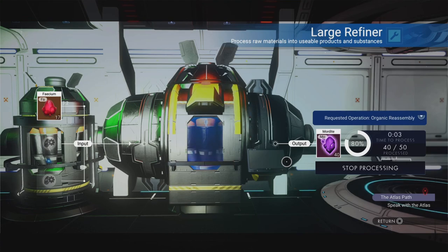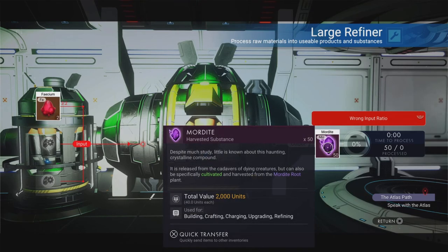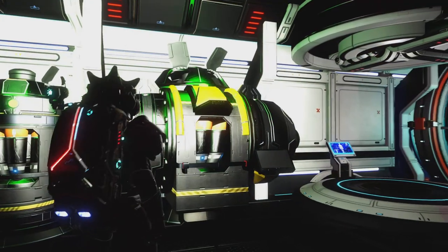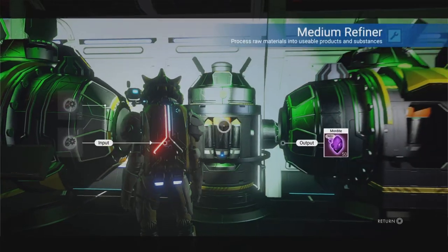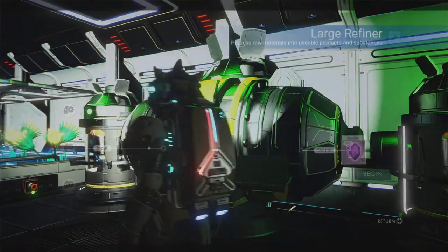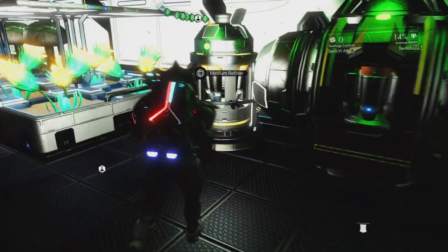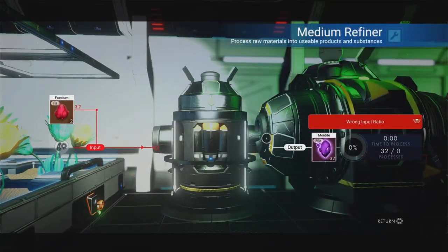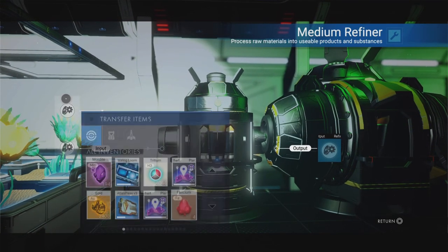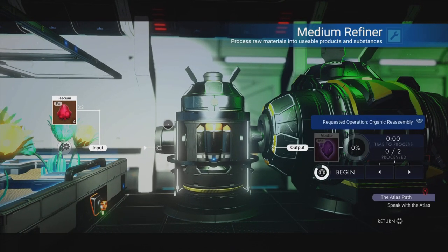Mordite is almost like a creature-type substance — if you kill a creature you're going to get mordite, it's sort of leftover creature deposits. So killing creatures you can get mordite, which means you can miss a step if you want: rather than feed the creatures and wait for poo, you could just murdicate them all. To be honest though, I don't get much out of killing creatures — it leaves me feeling a little bit empty, especially if some of those creatures are super cute like the Stevies on that planet.